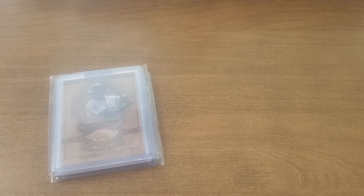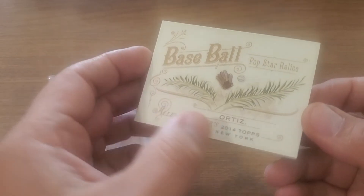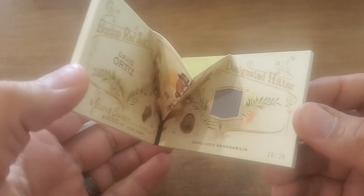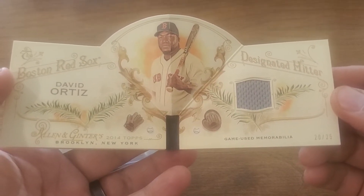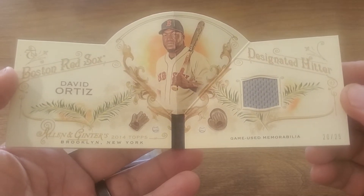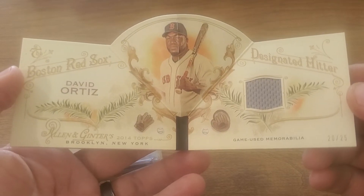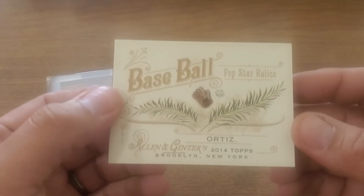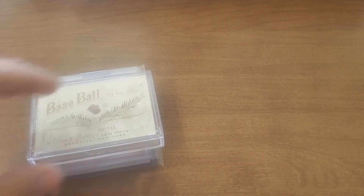This could possibly be one of my favorite relics ever. This is from Sticks and Seams — they sent this bad boy over. Not only is it from Allen and Ginter, which is one of my favorites, but look at this thing — numbered to 25. That is just impressive. I've got a bunch of other Ortiz relics but this is quite possibly my best relic card. He also sent me a nice Jim Rice and a Dwight Evans, but those don't qualify because they have two people on them. This card is just chunky and absolutely awesome — one of my favorites.